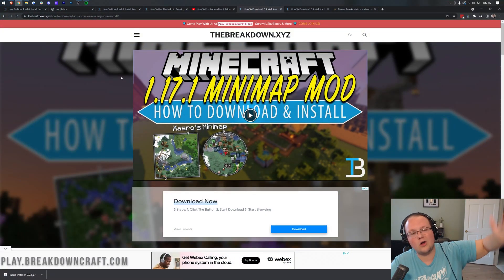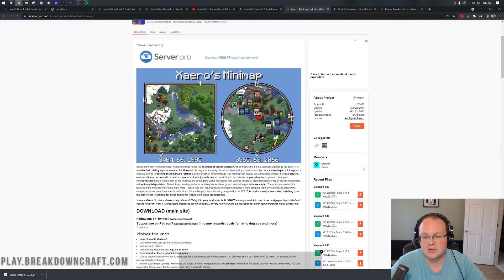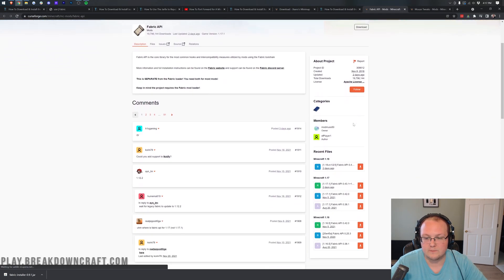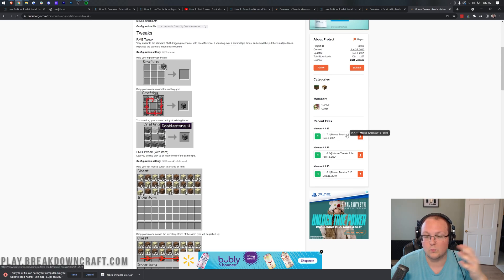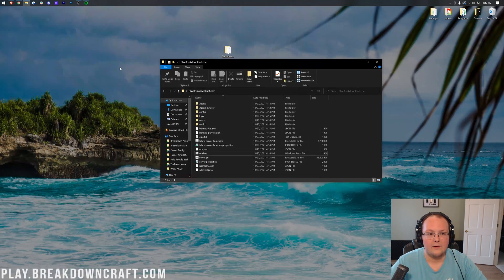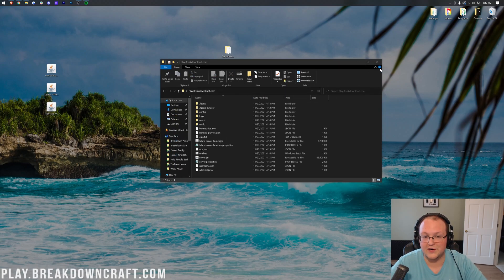All the mods used here are linked in the description. The important thing is making sure you download the Fabric version of each mod. Some mods will only have a Fabric version, like the Fabric API. Others will have both Fabric and Forge versions — for example, Xaero's Minimap has both, while Mouse Tweaks just has a Fabric version for 1.17. Make sure you keep or save the downloads in Chrome or Firefox.